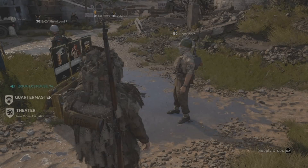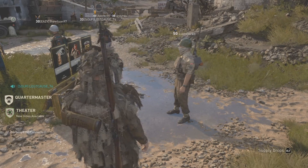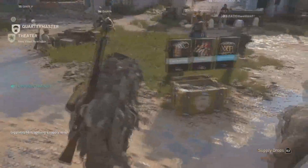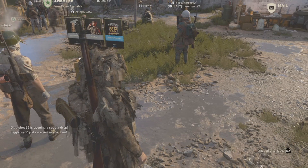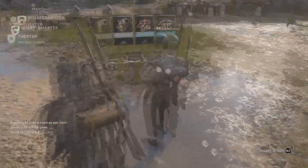Welcome back to the channel. Today I'm going to show you guys the best way to AFK for supply drops, and with this method you won't be getting kicked. With the new headquarters, you get kicked quite easily if you just stand around.